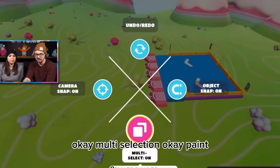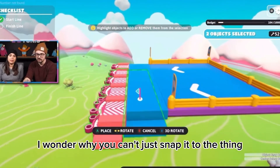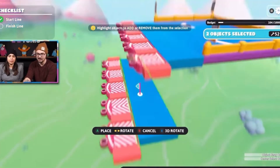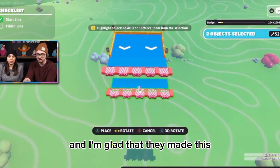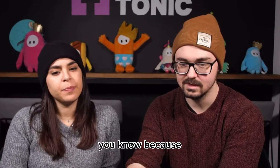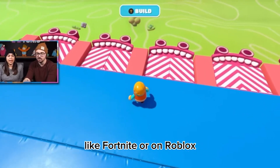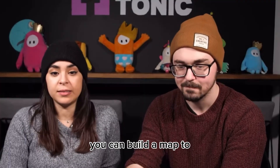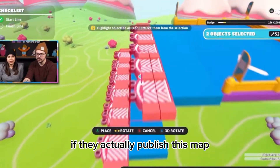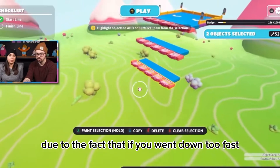They're doing a layered thing here, I like that. Multi-selection, paint, snap - I wonder why you can't just snap it to the thing. Oh, I like that you can copy! Try and line that up - that's gonna make it so much easier copying things. I'm glad they made this way easier than I thought it would be to build a map, because other games like Roblox let you build maps too.